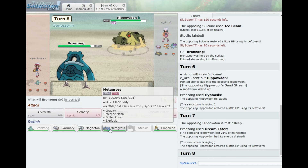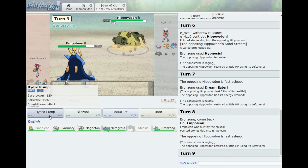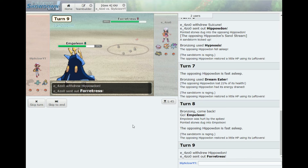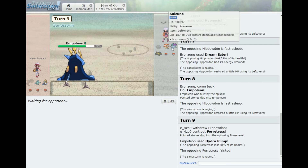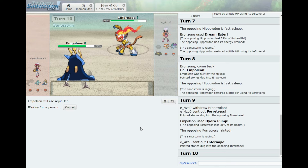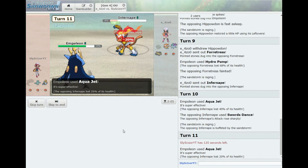Let's go Empoleon. Hurt by the spikes but the opponent is still asleep — let's go Hydro Pump. It's hard to hit in this sandstorm since accuracy is lowered. Forretress is back in — nice hit! We'll take a Hydro Pump in the sand. I'm guessing the opponent will outspeed me, so let's go Aqua Jet to get some damage — don't think it'll kill, but it does a decent chunk. Oh, Swords Dance — you're dead unless you have priority. Yes!